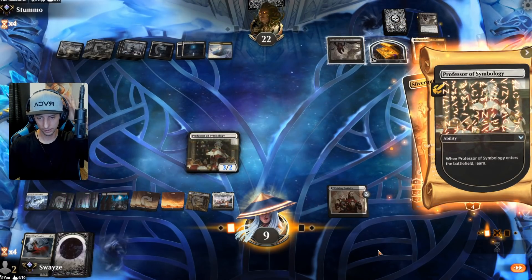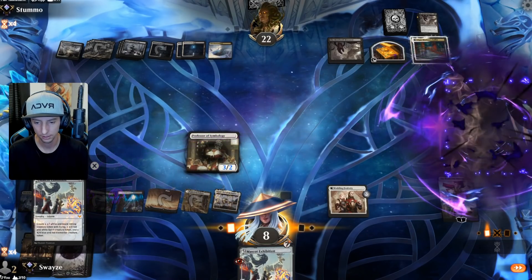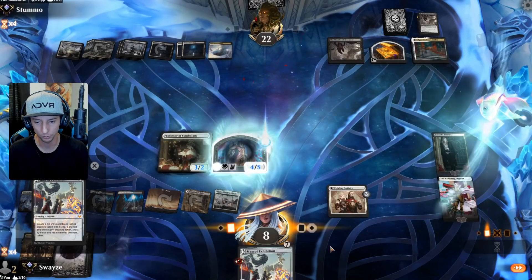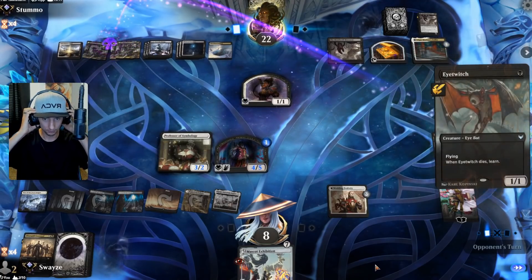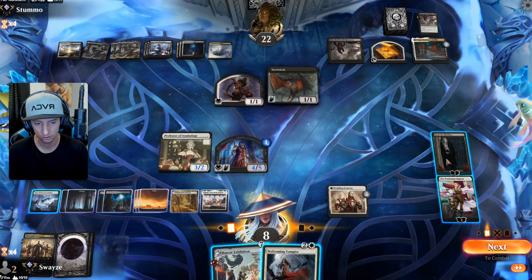Let's draw a card, let's get back Professor Symbology — nice, it's a Sorin! You'd love to see it! This is finally going to allow us to get some life gain going, which is what we really are thirsty for at the moment.